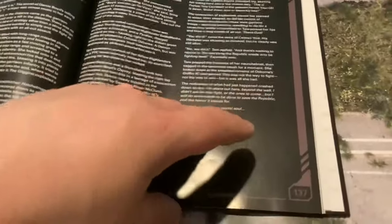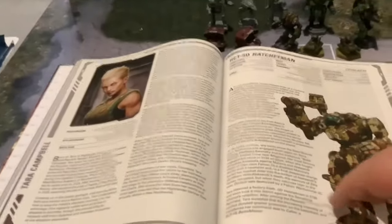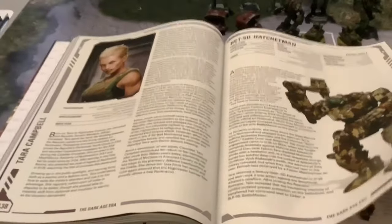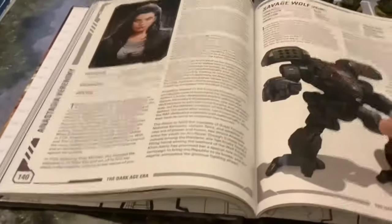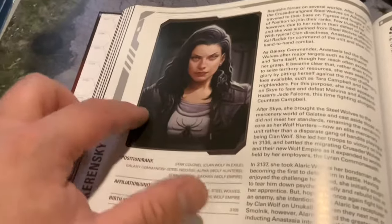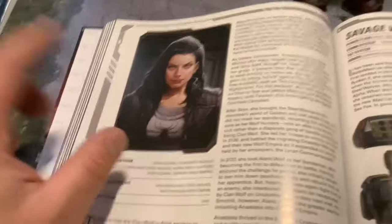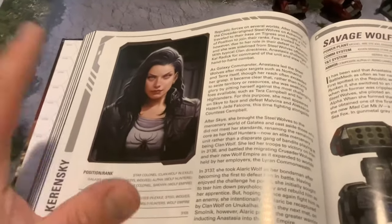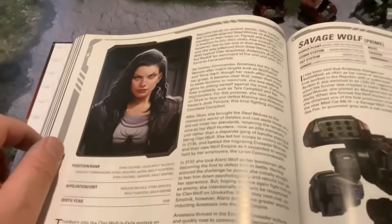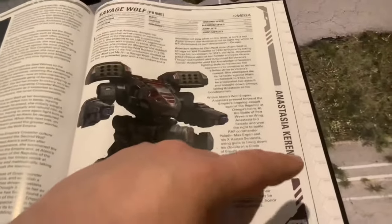The Dark Age era — I'm sorry folks, a lot of people hated this era too. And the Republic of the Sphere — I personally have no problem with it — but people's exposure was probably through the HeroClix game. There's another Hatchet Man here. Anastasia Kerensky — badass. I can't quite figure out who the portrait is based on, but she looks like an actress from Mortal Kombat: Annihilation. Anyway, she's one of the badasses of the Dark Age era. The Savage Wolf — I might have to get another one, though I'm currently working that chassis for the ilClan.